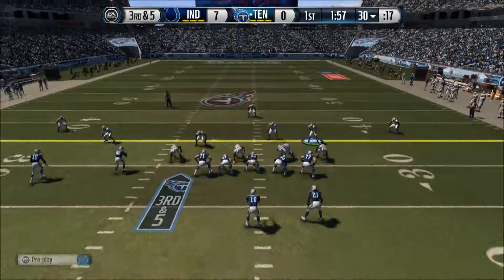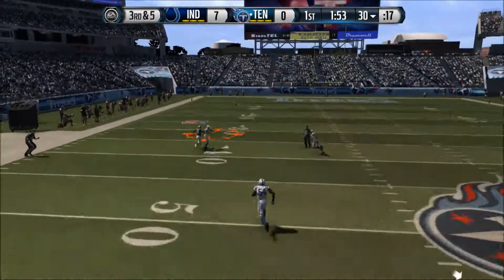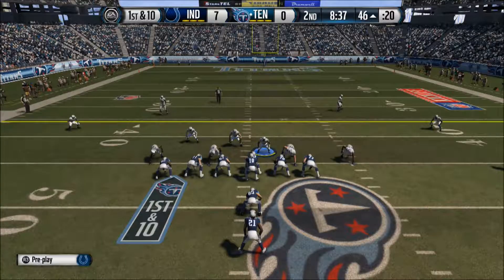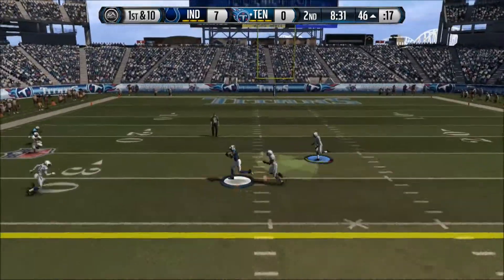Colts are off to a strong start. Third and five — Keenum drops back and he's going deep, almost picked off by Cortland Finnegan. Great awareness right there to turn around and make a play on that ball. First and ten, 8:34 left in the second quarter — this game is flying by.